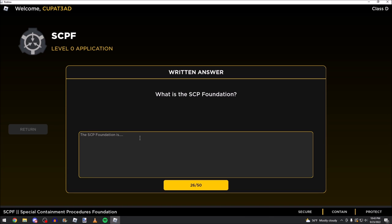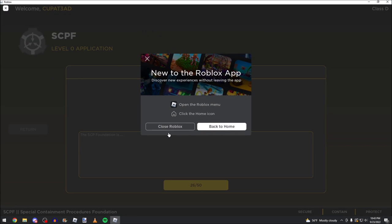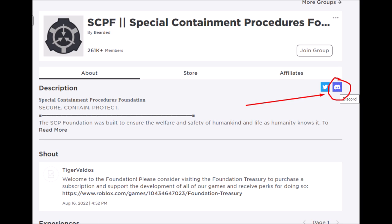From here, you can apply for level 0. In order to know if you are accepted or not, and to receive updates and general communication, you should join the Discord server located on the group page. Without being in the Discord server, you cannot function as a member of the foundation.